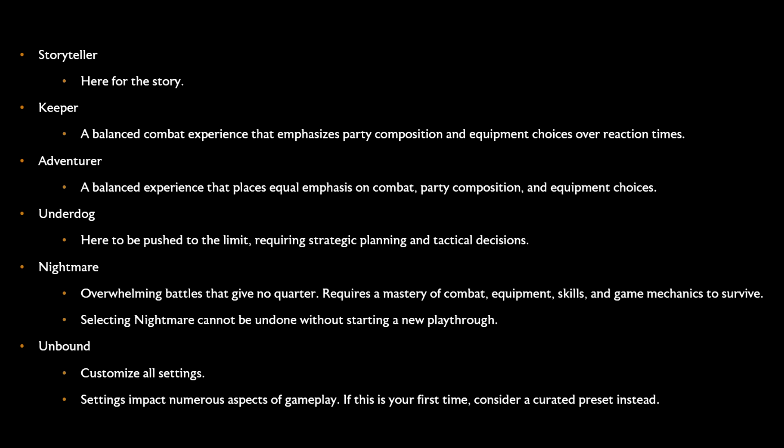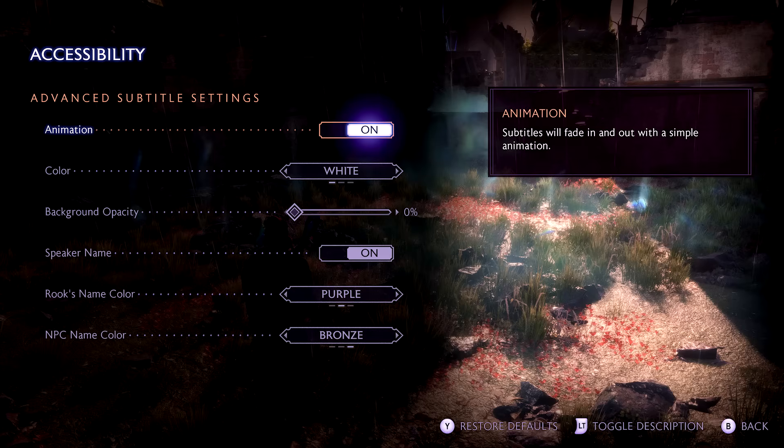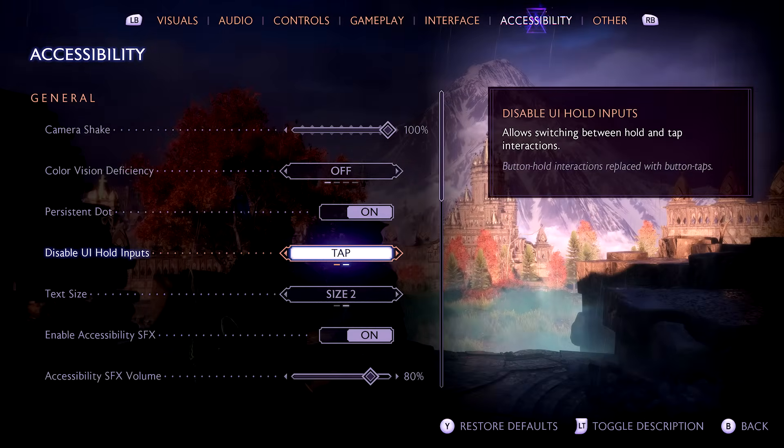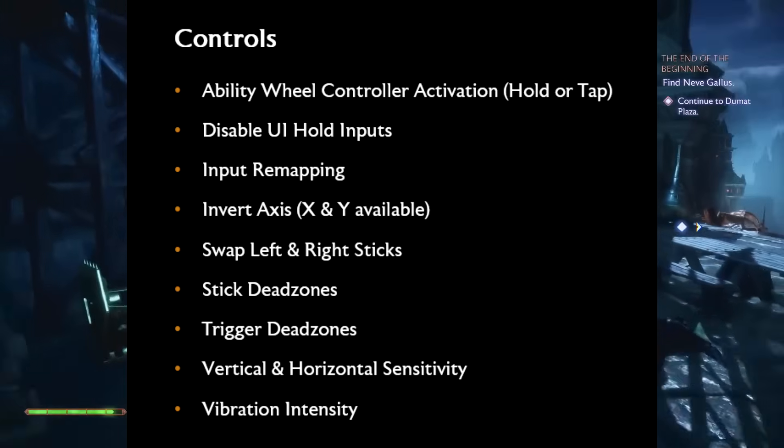Even after selecting a difficulty, there are more combat options in the settings menu. You can adjust elements like parry timing, aim assist, and how aggressive enemies are. You'll also have a wide variety of UI and HUD adjustments — many elements can be conditionally hidden or turned off entirely, such as Rook's health bar, the objective tracker, or the minimap. Subtitles are fully customizable for size, opacity, speaker names, and color. For anyone with vision deficiencies, there are full-screen color filters, and motion blur can be fully turned off. All inputs are remappable on both controller and keyboard across all platforms, with customizable sensitivity and dead zones.